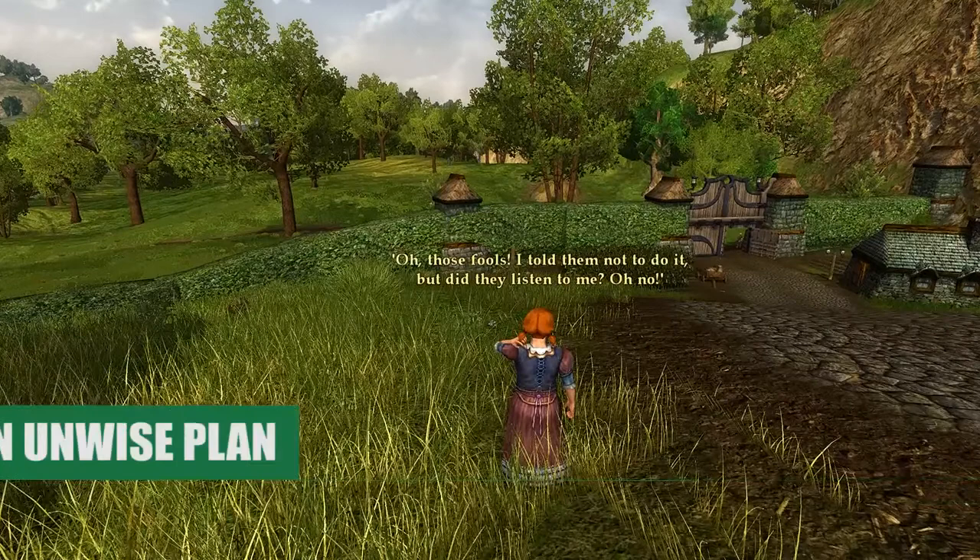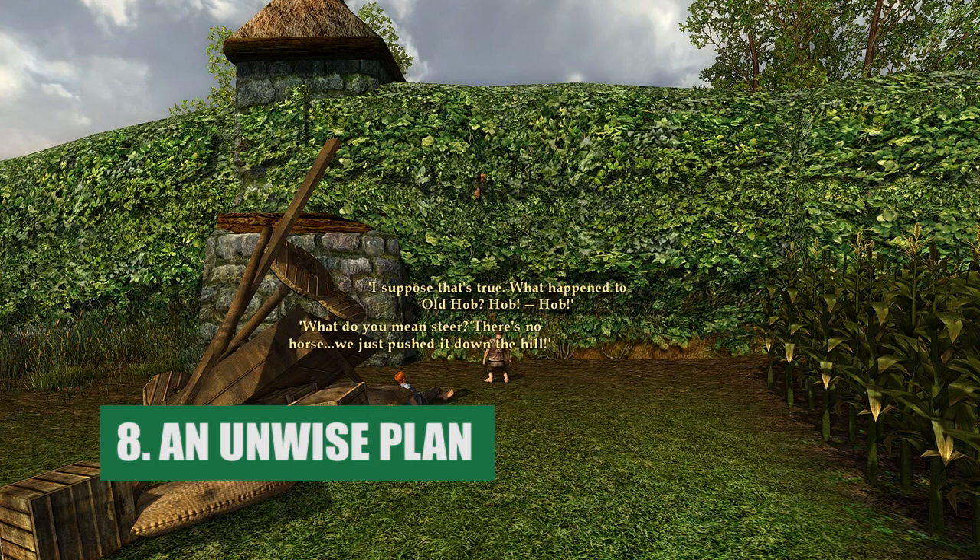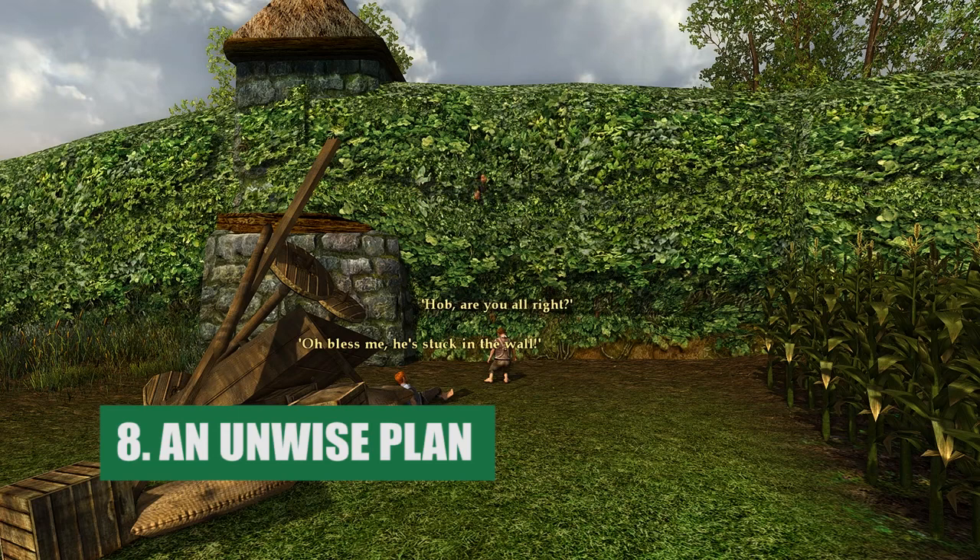Near the North Gate of Bree, you can witness a rather unfortunate accident. A couple of Hobbits brilliantly decided to ride a horseless wagon down the hill. Here, you can witness the hilarious aftermath of this decision unfold.